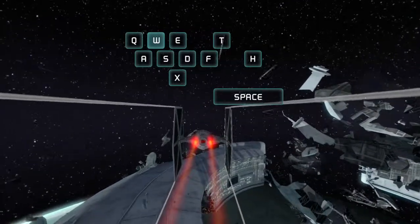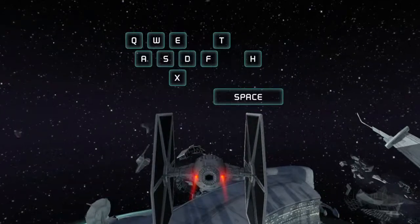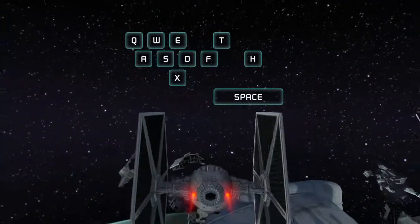Press the W key to activate your boost. Press the S key to initiate your brakes.